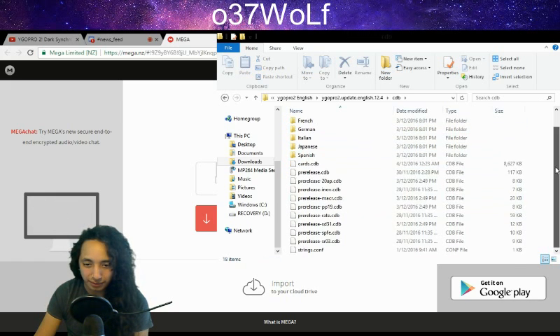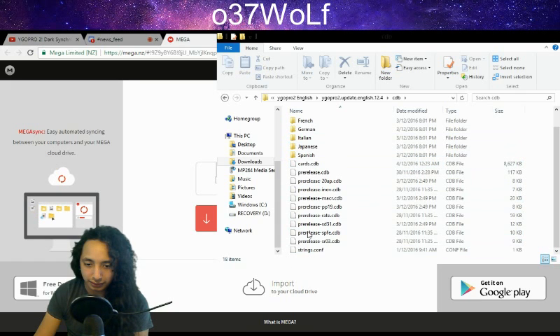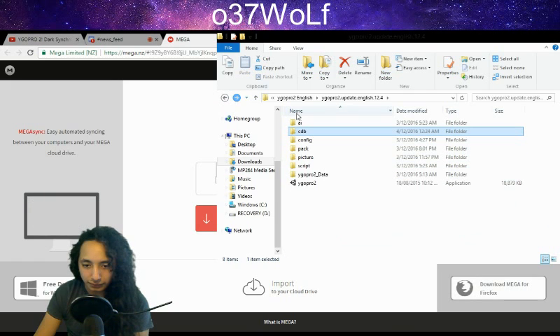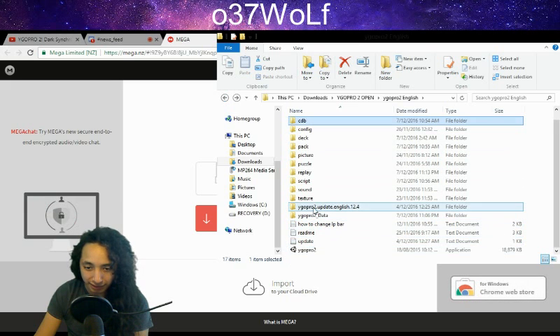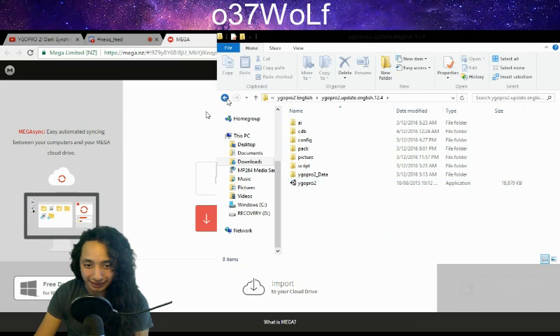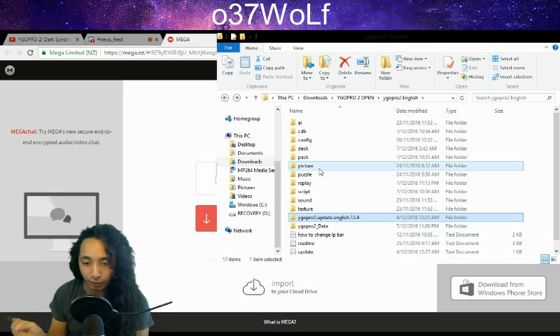For the folders where you don't need to go inside, you just highlight everything and copy it all, then go back to the main folder and paste it. Keep doing that for everything. It's going to ask you if you want to replace existing files - yes, you want to replace them. You're replacing the old files with the new ones, and that's how I figured it out and got it working.